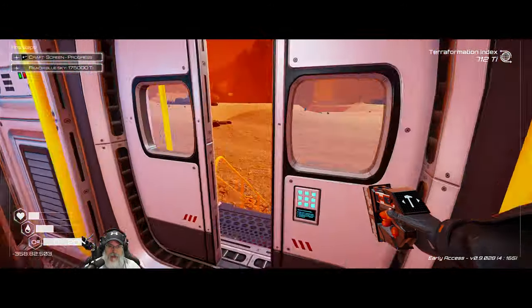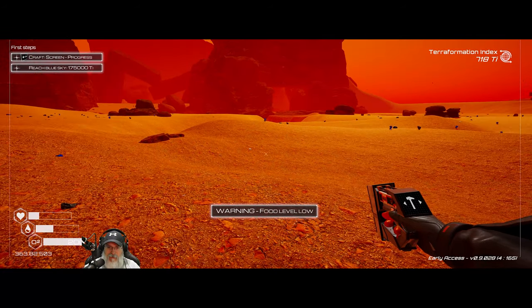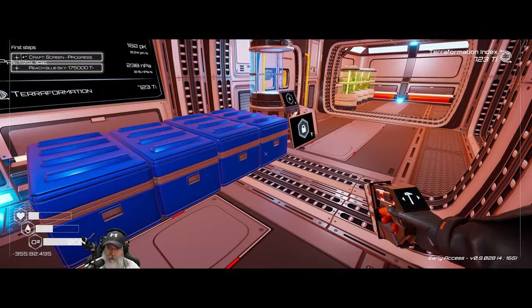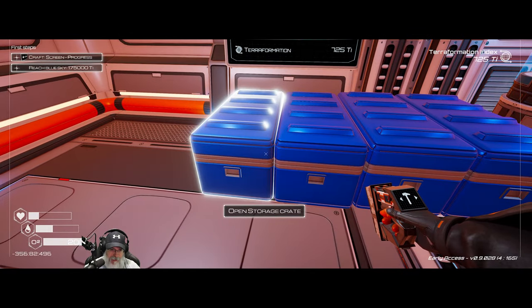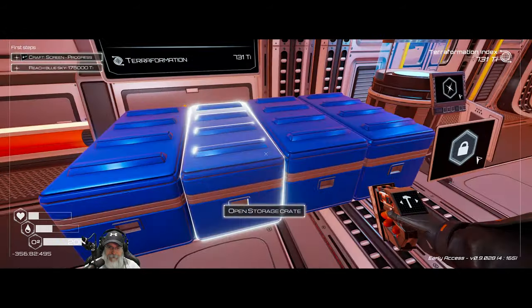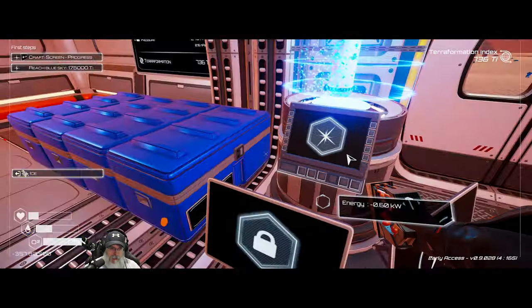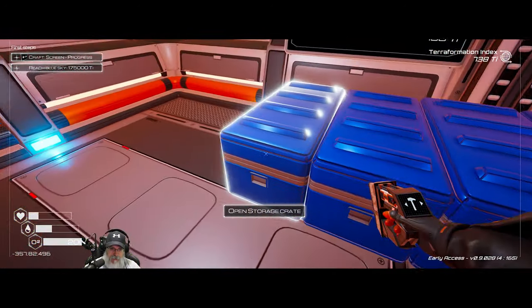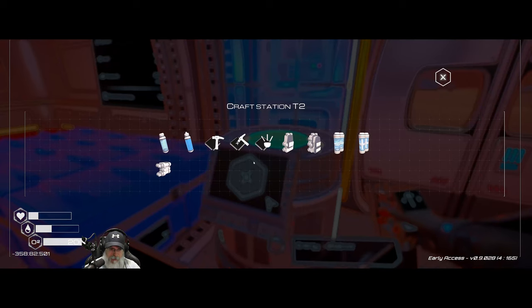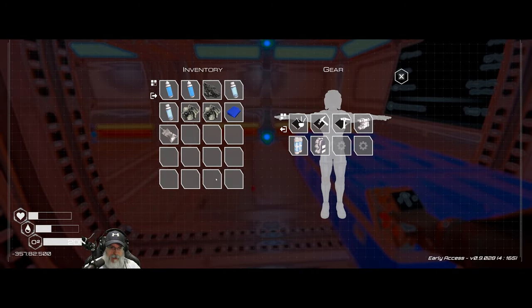When you travel in this game in the very early game, essentially what you have to do is make little way stations of oxygen to get from point A to point B. We're going to make sure we have two extra oxygens and two extra waters with us for the trip.